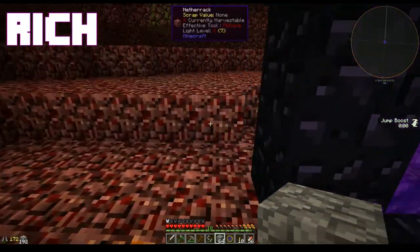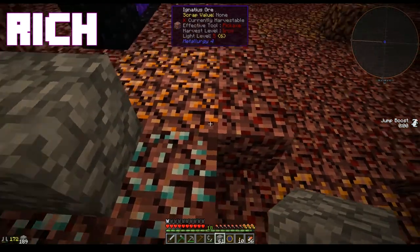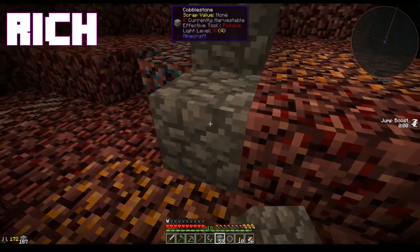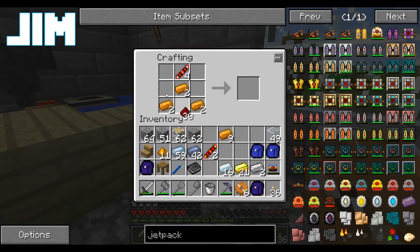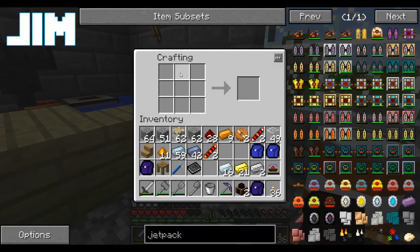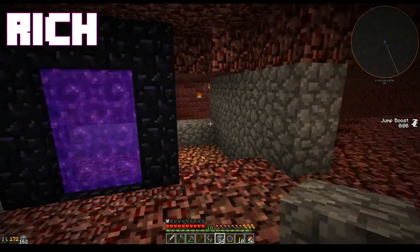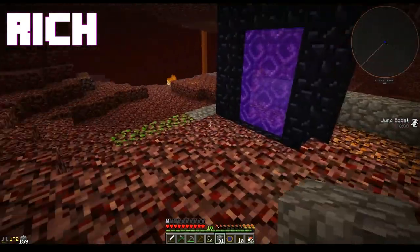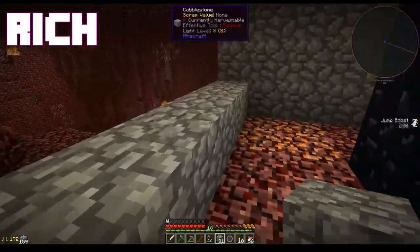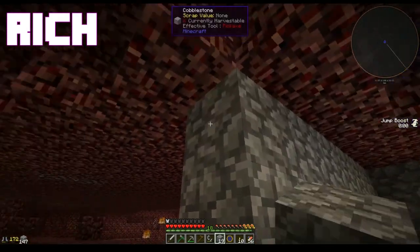We've actually got a pretty decent spot — just drop straight into a lava lake. That's good. Wow, lots of ores I've never seen before in here. Making more steam dynamos — basically because I need steam dynamos to build thrusters for my jetpacks. They're the most complicated thing in it.